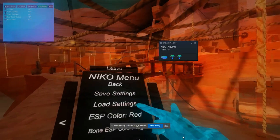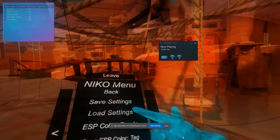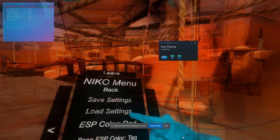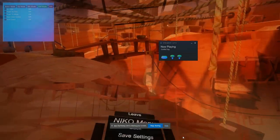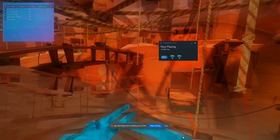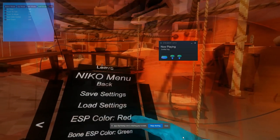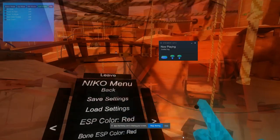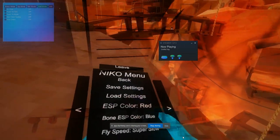ESP color — black, red, blue, yellow, green, purple, white. I'll put this as red. Bony ESP color — black, red, blue, yellow, green, purple, white. We'll put that as red too.